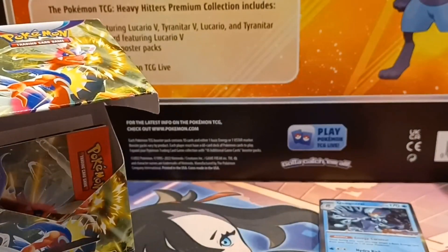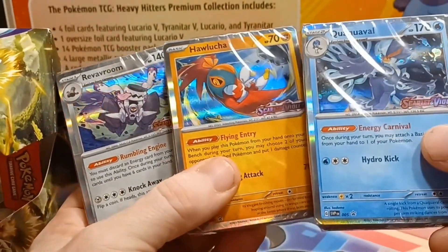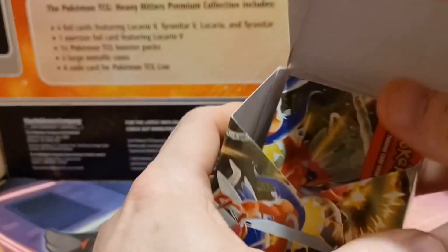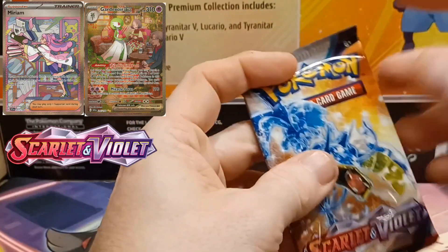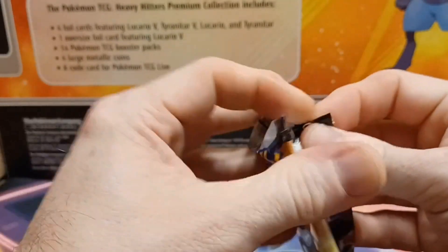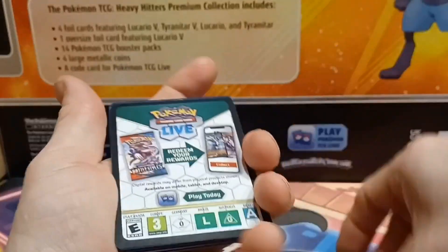Let me show you the other promos we've pulled. From my previous video we pulled the Revavroom and the Hawlucha, and now we have the Quaxwell — so we have three of the four. All we need is one more. Hopefully we can set a personal record: if we can pull that fourth promo in the next box, it'll be the first time I've ever pulled all four promos in four boxes without any duplicates. I've never done that before. If that does happen we'll probably open a couple more boxes anyway since I have a few here.